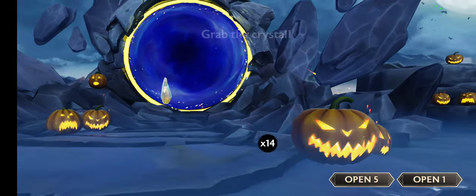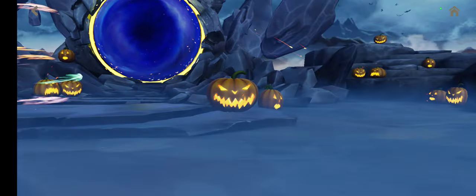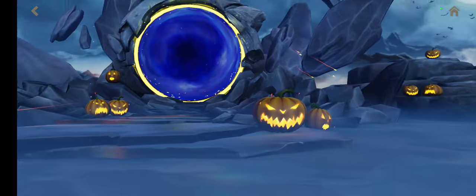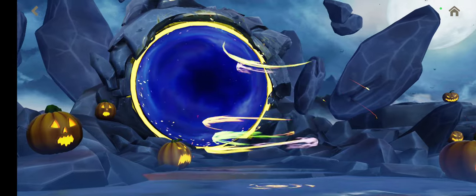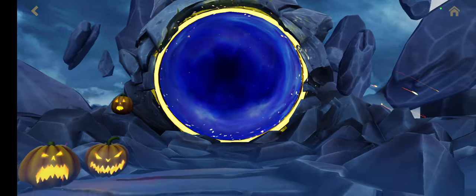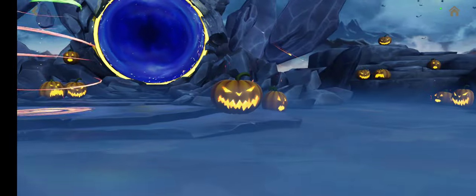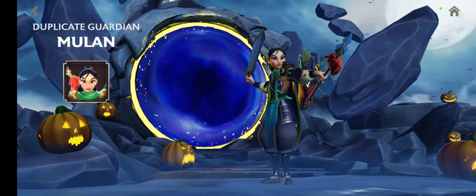Let's go for the glowing crystals — let's open five of them. Let's take a rapid run for these and have a look at them after these openings. Judy Hopps. And let's see what we're gonna get — five one stars. Oogie Boogie. Genie. Ariel. Mulan.